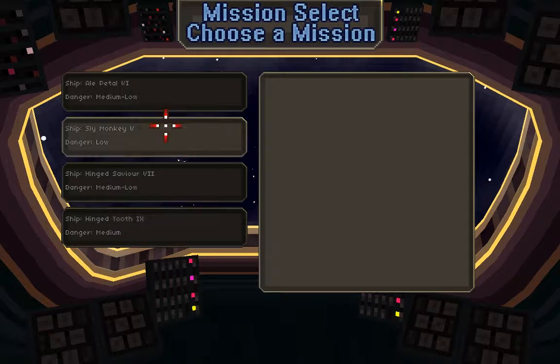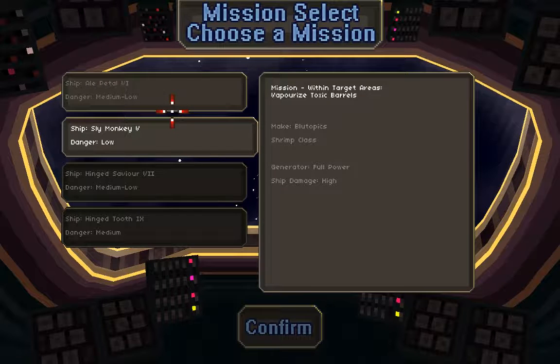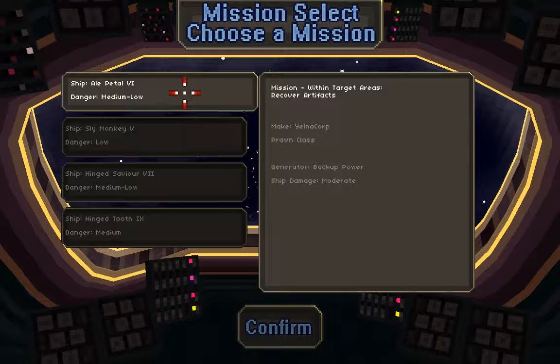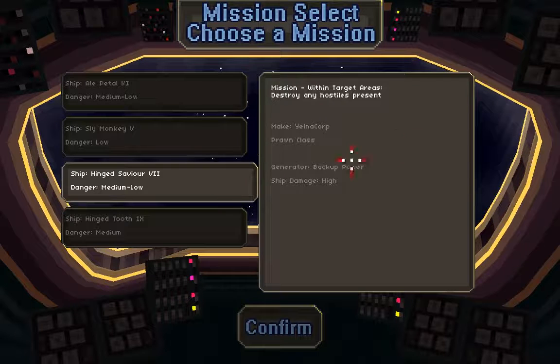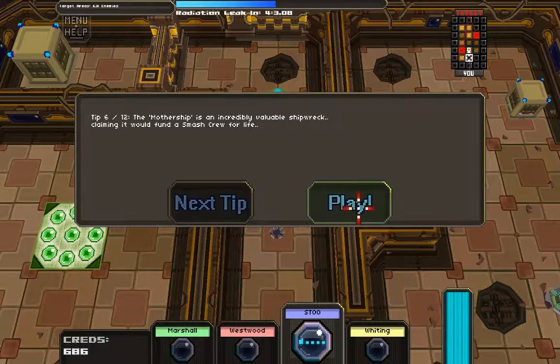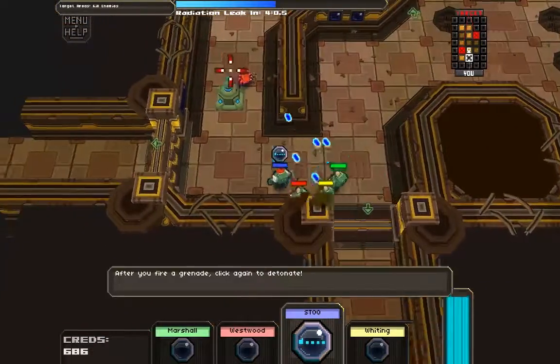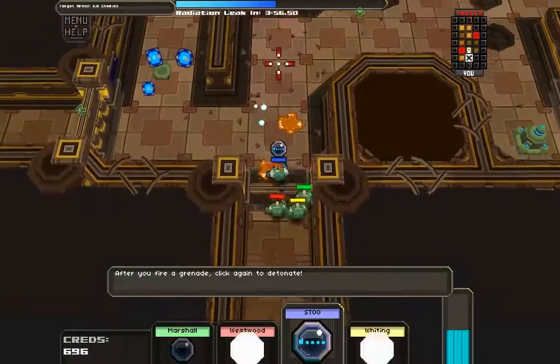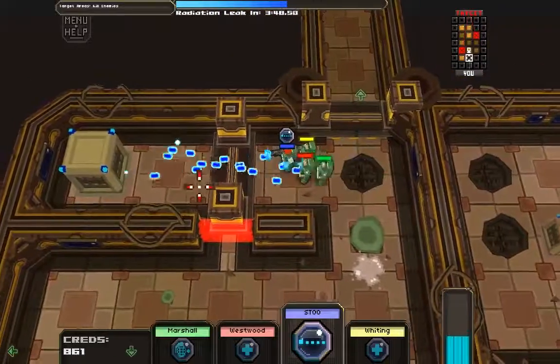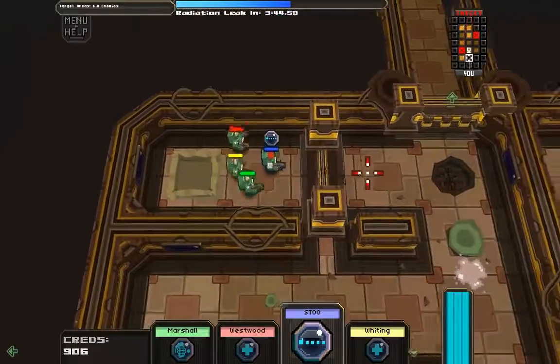I think one hat is from Total Discut but I'm not sure what the other one is. Let's bump it up a bit. Oh, there are different ship classes? Wait, no - it actually tells you what the objective is. Destroy any hostiles present, medium to low danger, high ship damage, backup power. The mothership is an incredibly valuable shipwreck - claiming it would fund a smash team for life. I'm guessing that's either this entire ship or maybe it's the end boss.